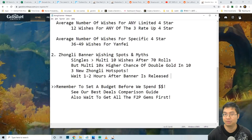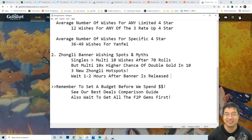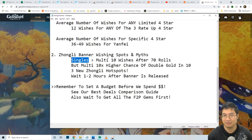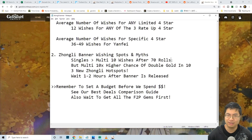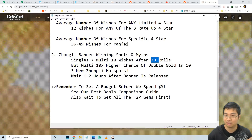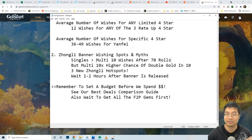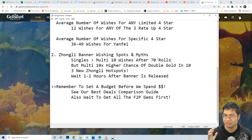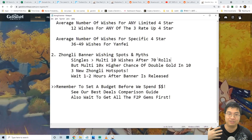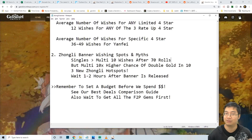For the final part of the video, let's look at some community beliefs and myths around summoning on character banners. The first belief is that single summons are better than multi summons. One reason is that after 76 pulls with soft pity, if you're doing single summons you're likely to save more pulls for the next banner — once you hit 76, your 77th or 78th wish has a very high chance of getting the five-star, so subsequent wishes can be saved.